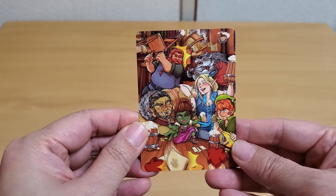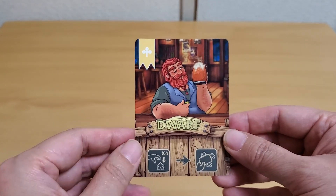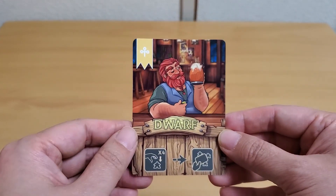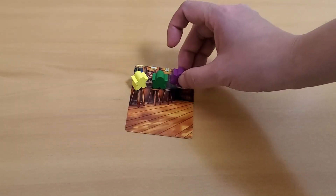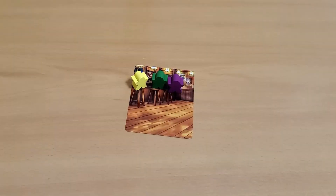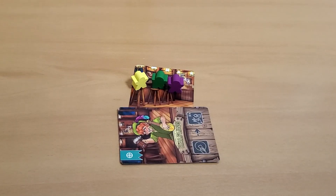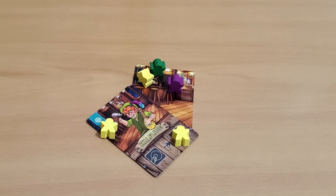On a player's turn they select one of their cards to play. To add that card to the table they need to perform the actions listed on the card in order to try to add more of their patrons on the board or manipulate the tavern setting to their advantage. Cards that touch the tavern become part of the tavern and the tavern floor will grow. The tavern floors can also expand upwards depending on how the cards are placed.